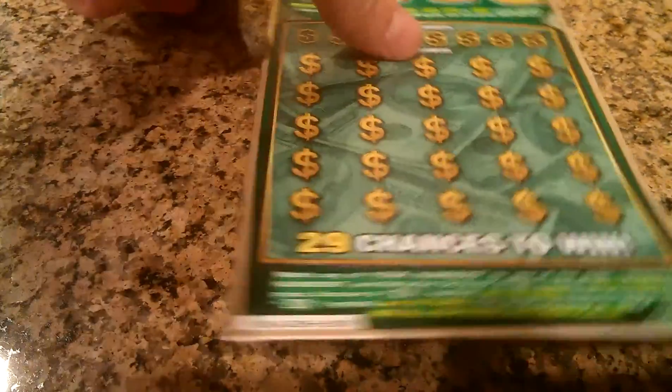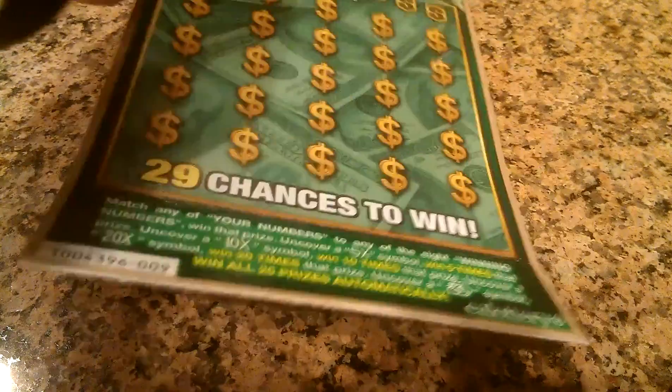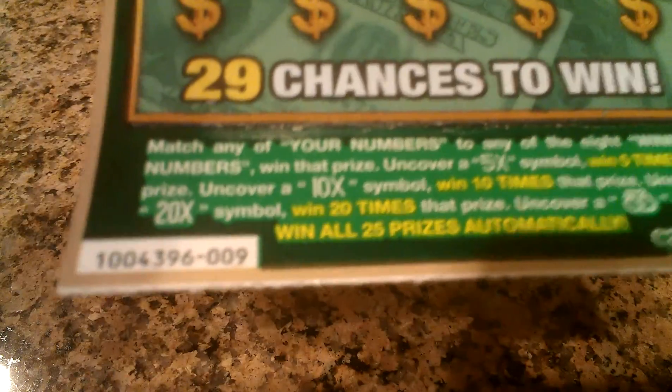It says, match any of your numbers to any of the eight winning numbers and win that prize. Uncover a five times symbol to win five times that prize. Uncover a ten times symbol to win ten times that prize. Uncover a twenty times symbol to win twenty times that prize. Uncover a money bag symbol to win all twenty-five prizes automatically.